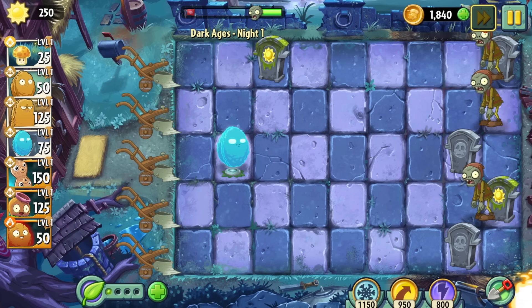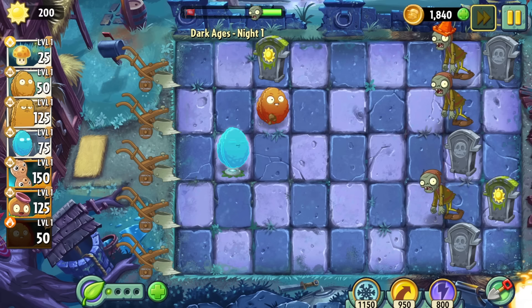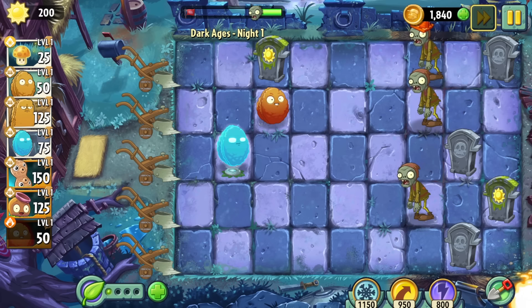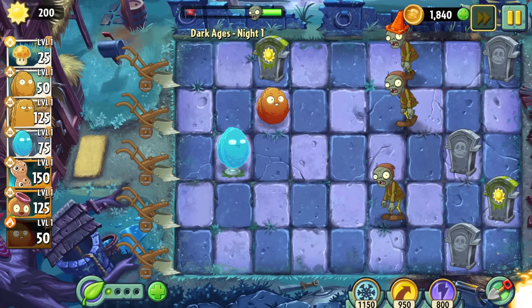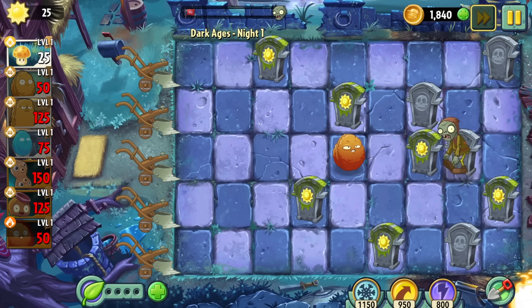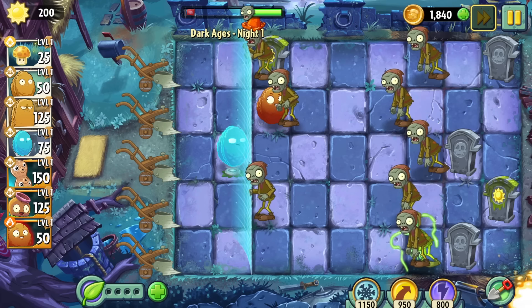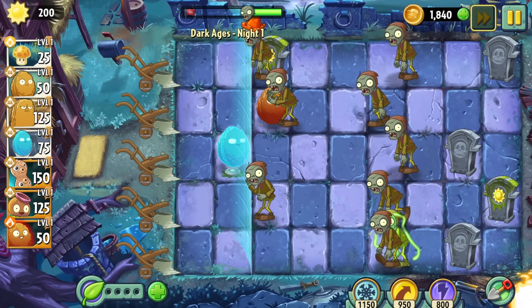Day 1 is normally where the game will demonstrate its world gimmick, but the gimmick this time around is just you're deprived of sun, and the tombs from Egypt are back. But this time they give you a little allowance. This little feature is the sole reason why this world is theoretically possible without a sun producer. As long as the first zombie spawns on or adjacent to a sun grave, I can use all of my spendable sun on an exploding nut to clear the graves and get more sun. Each grave gives me enough to buy two more exploding nuts.